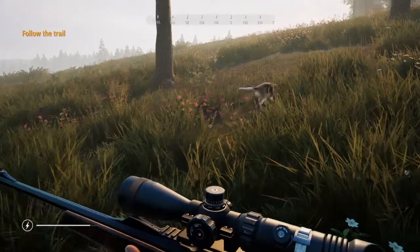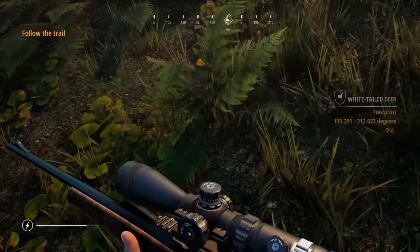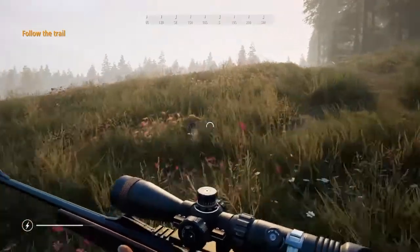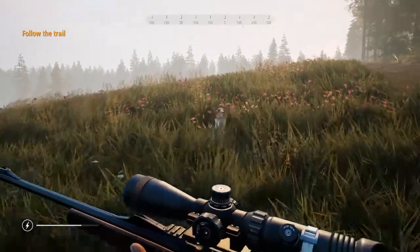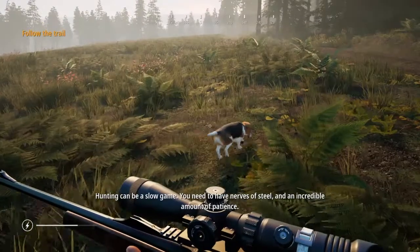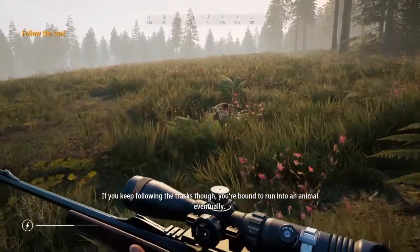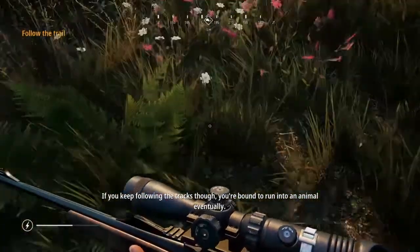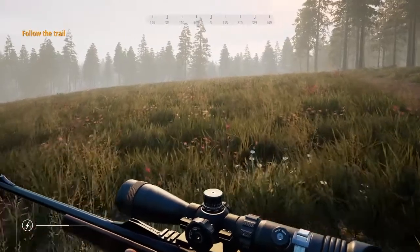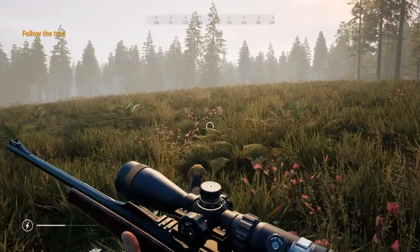As you progress, the dog's abilities will increase — right now it's still a puppy. In the tutorial it won't make any mistakes, but in real gameplay it will start to wander off or miss tracks. Hunting can be a slow game — you need nerves of steel and an incredible amount of patience. If you keep following the tracks you're bound to run into an animal eventually. This is a simulation game, so just like in real life, hunting does take time.